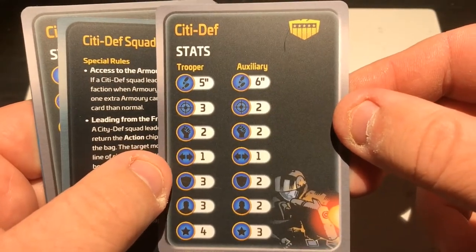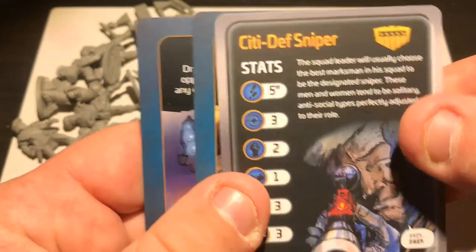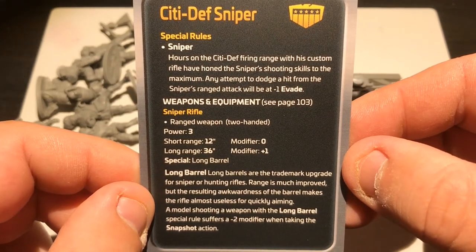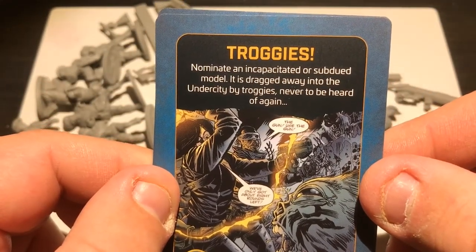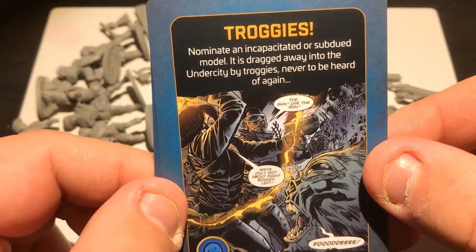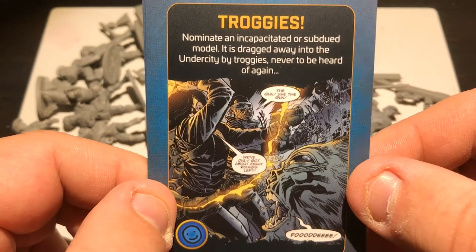The cards: we have the CDF card — same as the other set — the CDF Squad Leader card, and the City Def Sniper. That's a cool little picture. Special: Sniper. Two Big Meg cards — Troggies: nominate an incapacitated or subdued model, and it is dragged away into the under city by Troggies, never to be heard from again. That's one of the early progs — I think it's in Case Oz Part One from the first year. The Troggies are from underground.